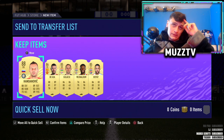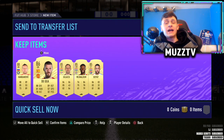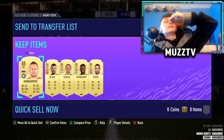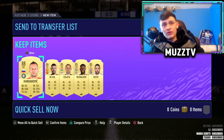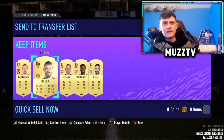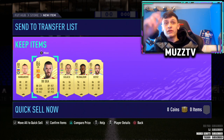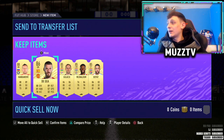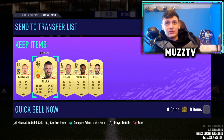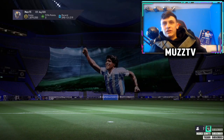Oh my God, that is so bad. Are these 85 plus packs just dog shit for everyone? I've seen a lot, to be fair. I debated even taking this pack, but I thought we'll take the pack because I need fodder for Bruno. And honestly, all five of those players just won't even help — for chemistry at all, or rating. That is absolutely awful. I couldn't have had much worse, to be fair boys. Absolute dog shit.